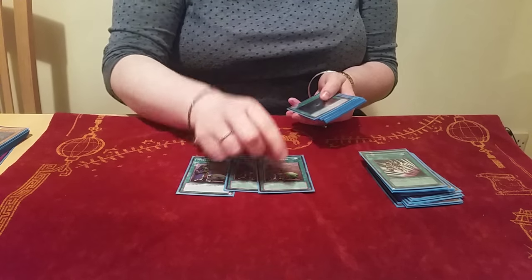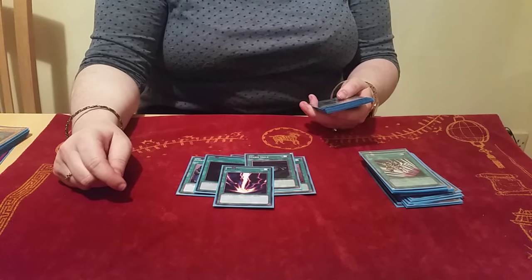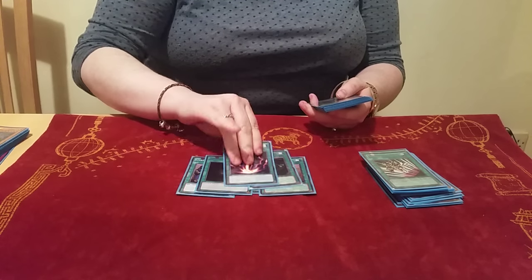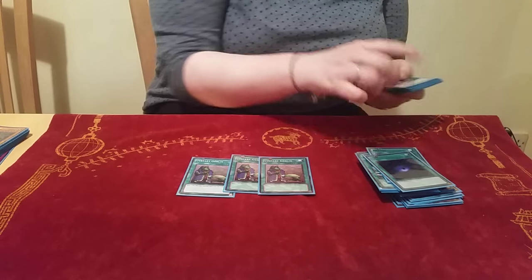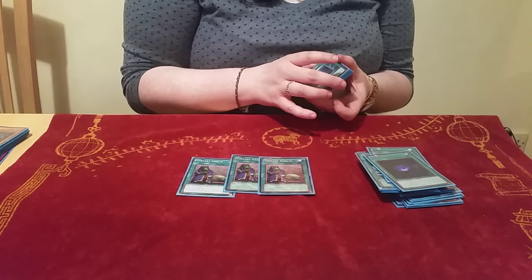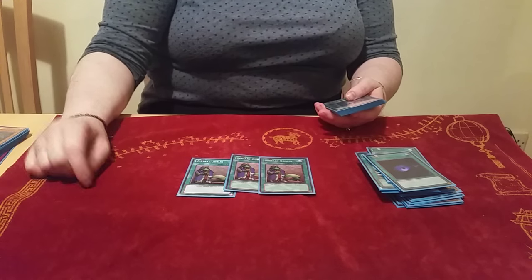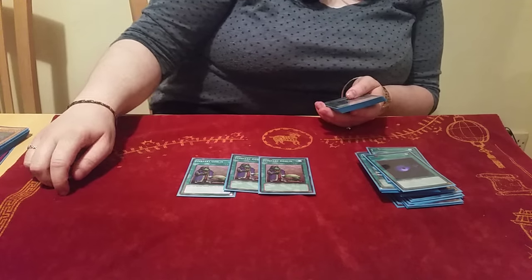3 Upstart Goblin, 2 Dark Hole, and 1 Raigeki. Dark Hole and Raigeki are self-explanatory — they're so good at clearing the board. I hadn't originally been playing the Upstarts at all; I put them in at the last minute about 10 hours before the tournament. I took out 2 Mindcrush and a Terraforming, and I found them really good. The only change I might make is putting the 1 Terraforming back in, as I really missed it.